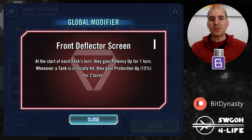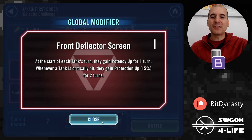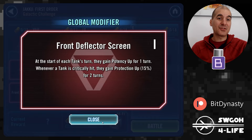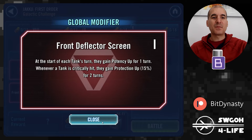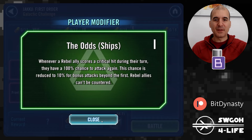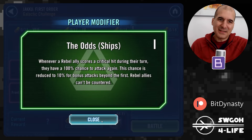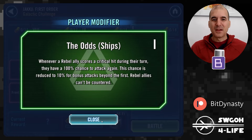We also have Front Deflector Screen: at the start of each tank's turn they gain Potency Up, and whenever a tank is critically hit they gain Protection Up. We can dispel those Protection Ups with Falcon quite easily. Then we've got the Rebel modifier, The Odds: whenever we score a critical hit we have a chance to attack again and again, and also we can't be countered — so all the Retribution they're getting from the modifier won't trigger counter-attacks. Modifiers are definitely in our favor today.